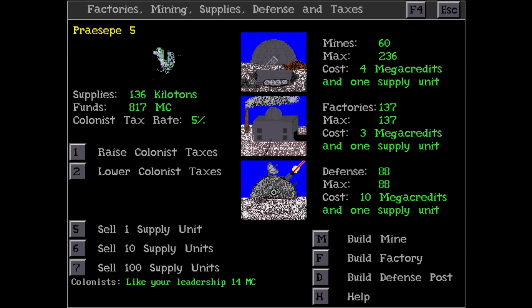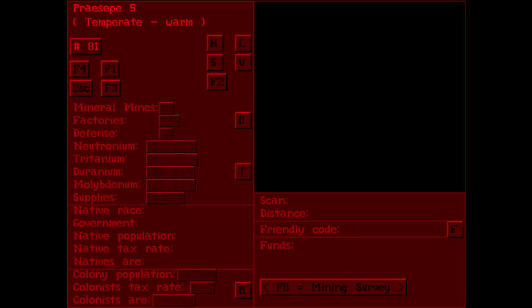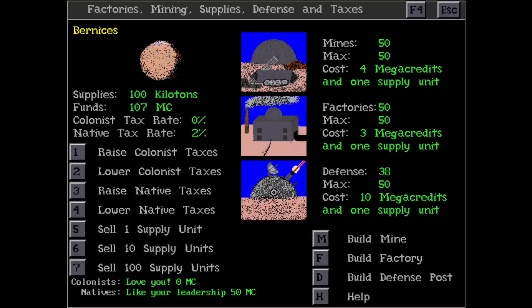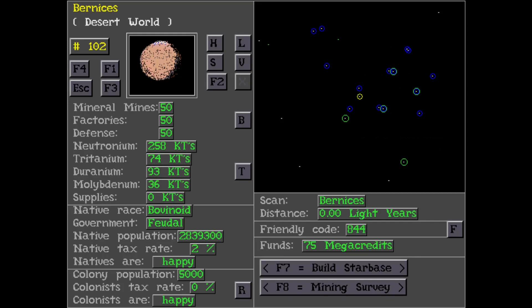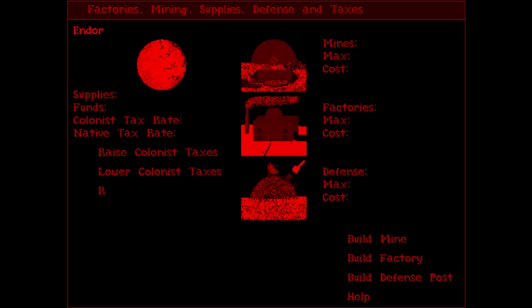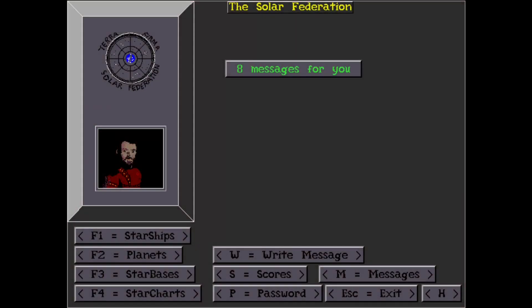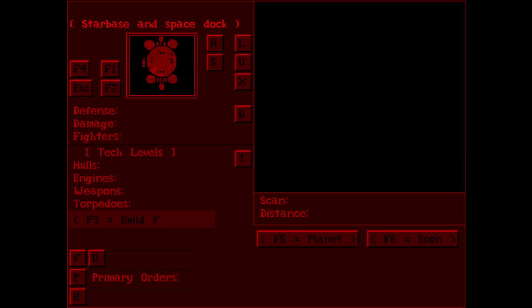The natives are particularly important for each planet, as they can affect the starbase tech level for the local starbase. If you happen to get humanoid natives, you will be able to build tech 10 ships, even if you're using the shareware version. There are also natives which allow you to build tech 10 beams, engines, and torpedo tubes. With this in mind, you'll generally try to build up the economy of certain planets more than others, the ones that are more valuable being the ones you concentrate on the most.